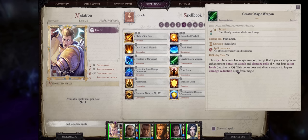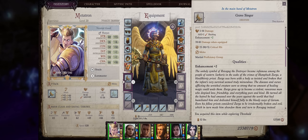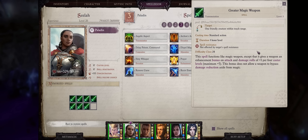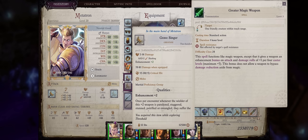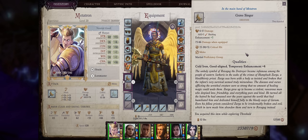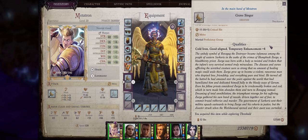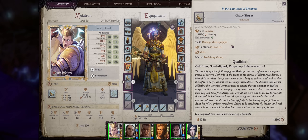This actually works differently than in tabletop. The Pathfinder game's version is way more powerful because it actually lets your value be applied on top of what you already have on the weapon. For example, the classic Gravesinger by default is a plus two weapon. Let's apply Greater Magic Weapon from Scylla on it. Scylla only has 17 caster level as a paladin, which means normally she would only get a weapon up to plus four. However, because this bonus is applied on top of what the weapon already has — which is plus two — it will become plus five. And there we go. Notice that while it says temporary enhancement plus four, it has now become a plus five enhancement weapon, adding plus five to both attack rolls and damage. Just remember that the cap will always be plus five through this spell, but that's more than enough.